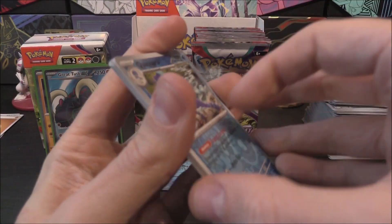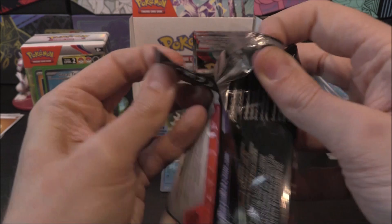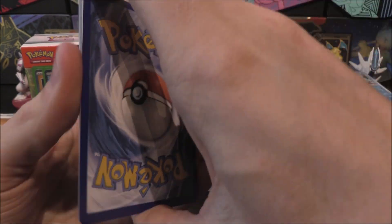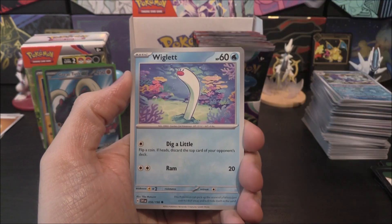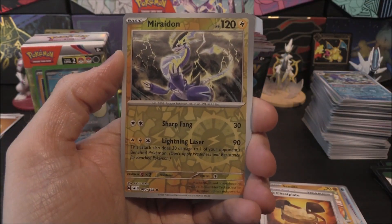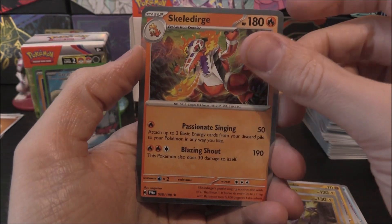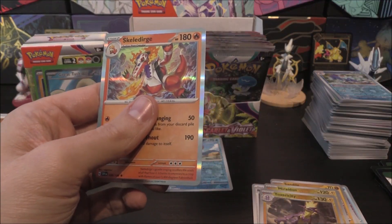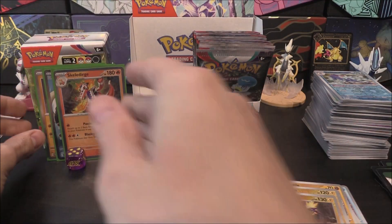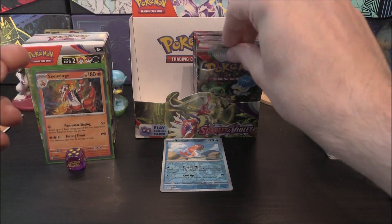Loving that we're getting all these Full Arts — makes these booster boxes quite easy to complete the sets. We've moved from the Vs era into EXs — gone back to the EX era. Next pack: Mabosstiff, Wiglett, Toadscruel, Sandile, Miriam, Lucario, Rock Chestplate, Miraidon Reverse, Toxtricity holo — oh, go on, be a Lightning type at the back. It's a Skeledirge — is it Fire? No. Oh, I could have had three matching reverses. That would be very rare — all reverses the same type. We've not come across that at all.